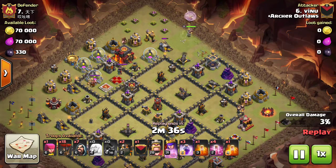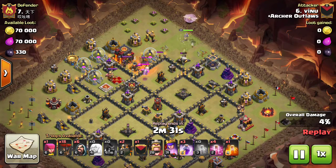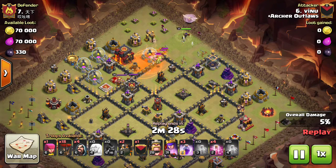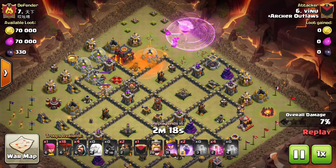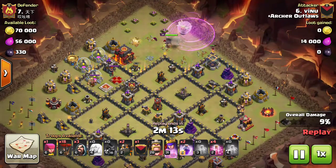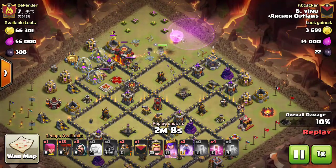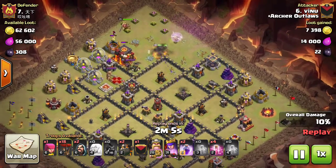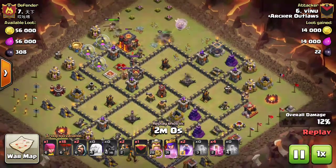Stepping up with basically only max hogs as his TH10 journey begins, he drops both poisons on the clan castle and uses a single hog to lure it out. Could have spread the hog a little better, but he still takes out the clan castle. He gets a rage down for the queen so she can push through, saving her ability for later. The queen steps up and takes out the Air Defense, which is key since he's coming in with the LaLoon portion on the back side.